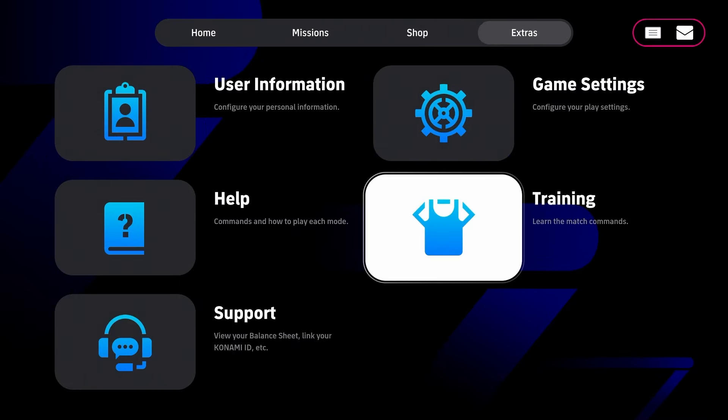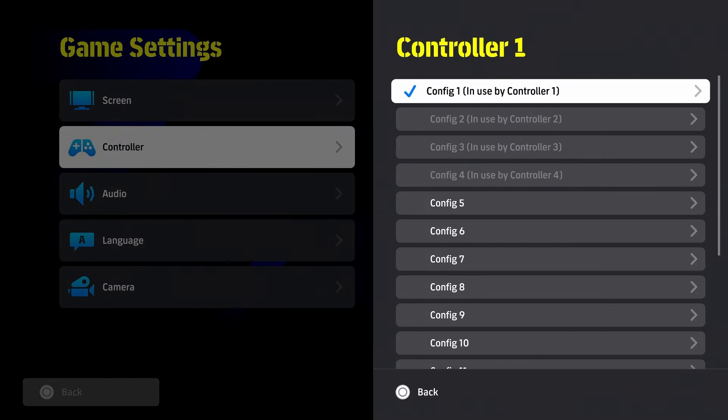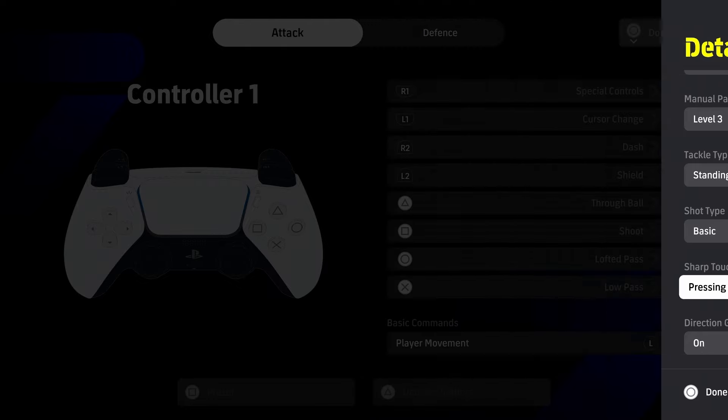If you go to your controller settings, it's down here — this is sharp touch. For me it's set to once, but for most of you it will be set to twice. Originally when the game first came out it was set to once, but we didn't have the option to see that. When we first started, it was set to once.